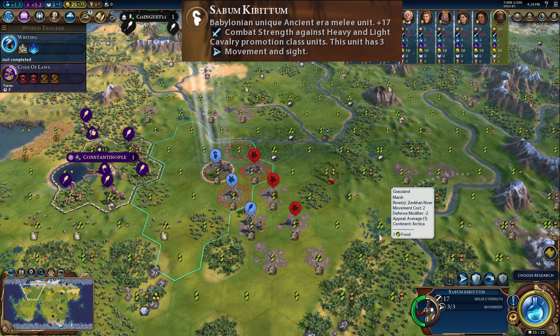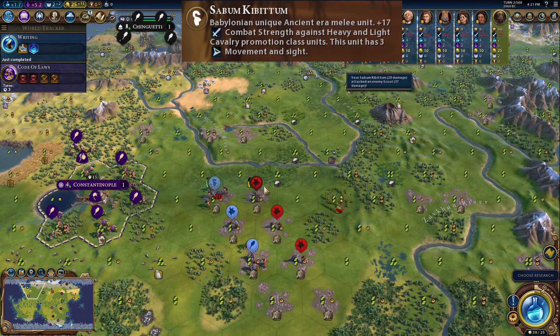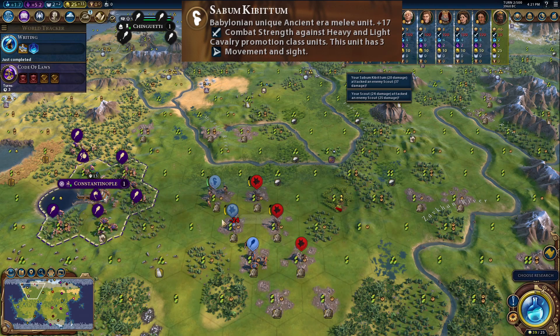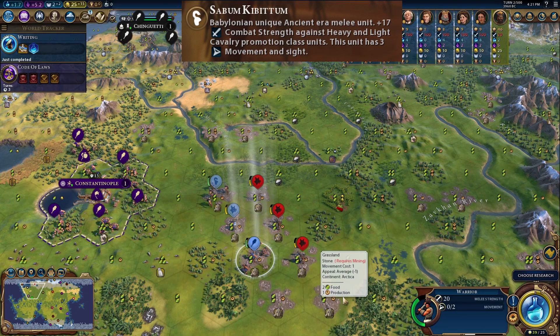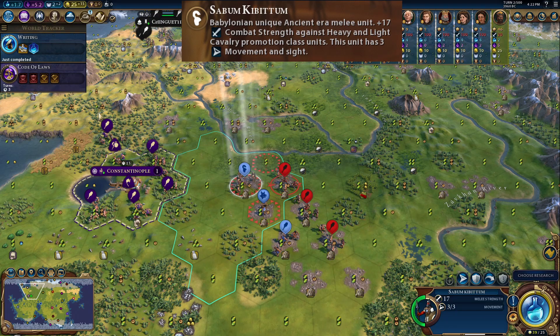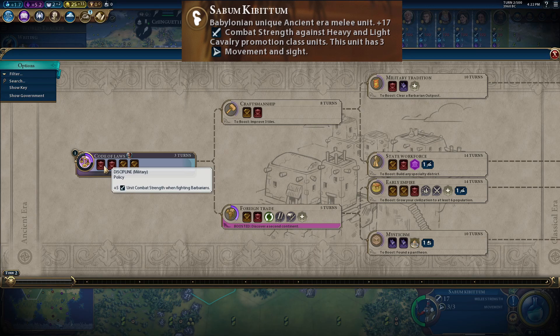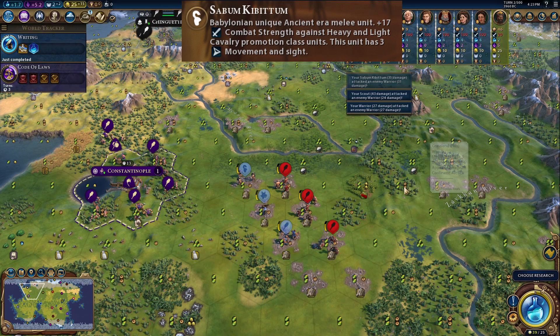In this example I show the Sabom Kibitim versus the scout versus the warrior versus a barbarian scout. Against the barbarian scout, the Sabom Kibitim at 17 strength deals about 37 damage and takes only 22 itself. The scout-on-scout did 25 damage each way, and the warrior did 50 damage taking 19 itself. The Sabom Kibitim versus the scout is similar to the warrior — the warrior is a little more powerful, but it's still fairly strong. There's some RNG involved, but that's the guide.